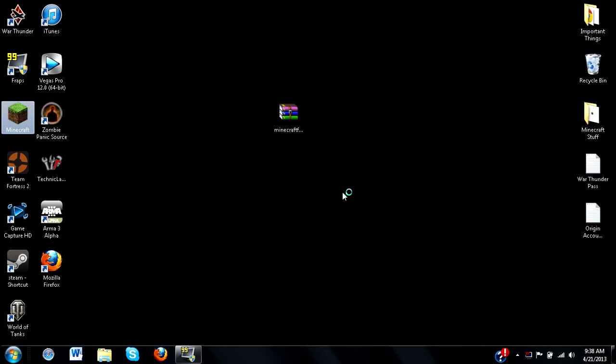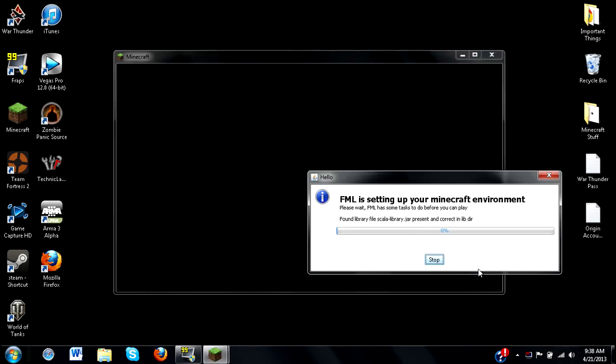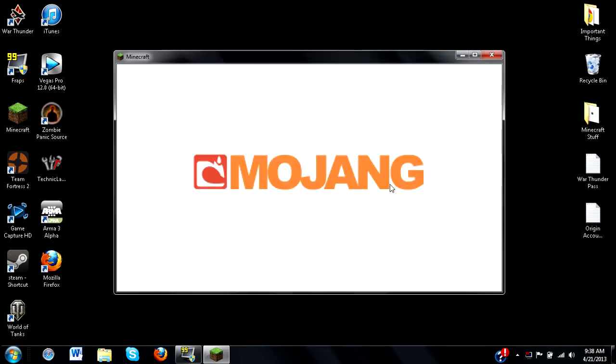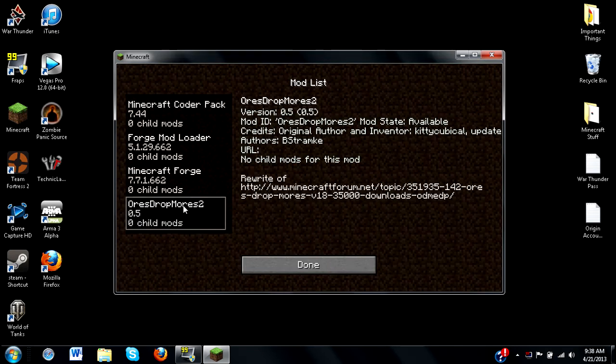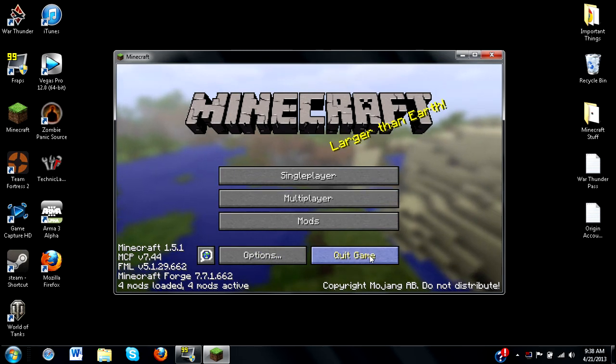Let's launch up Minecraft just to make sure it has initialized. Instead of having three mods installed, in my case I'll have four — you may have more mods than me. Once we log in you'll see four mods loaded, four mods active, and if we open that up we'll see the Ores Drop More Ores mod right there.